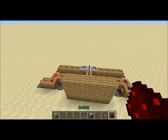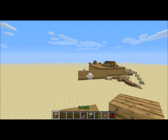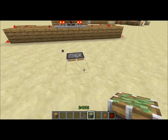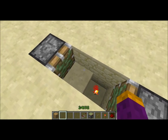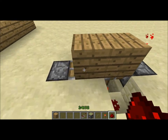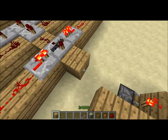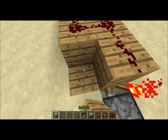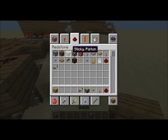Basically all you're gonna want to do is turn those on so this is locked in place. Then you just want to make another T flip-flop here. Now you've got the T flip-flop — I'm just gonna switch that. Now you have your combination lock.